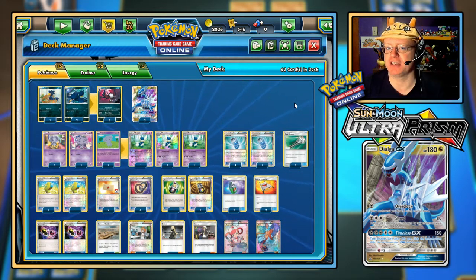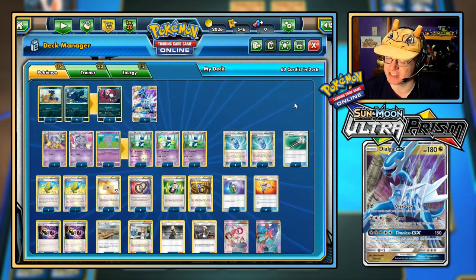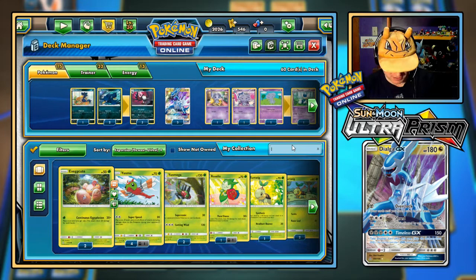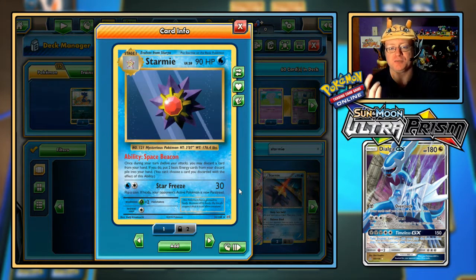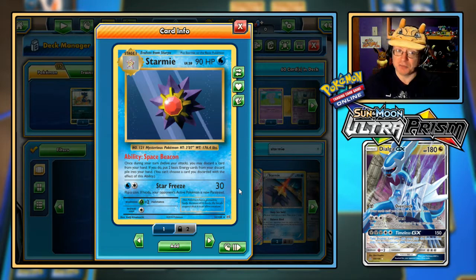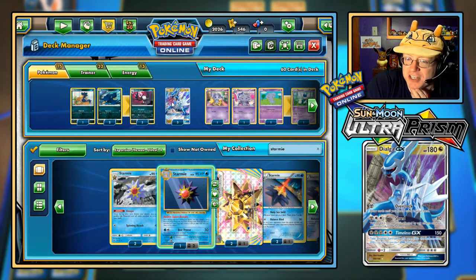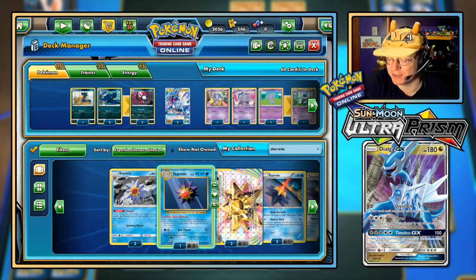There are other ways you can make use of the Timeless GX, like the draw support of — we saw it sort of with the opposing Frogadier deck — Starmie with the Space Beacon. Once during your turn, you can actually bring back two basic energy cards and discard a card from hand; it lets you do that twice. So if you need extra energy in hand you can do that. But it's kind of hard to think how you can really capitalize on getting two turns back to back — that's kind of the more creative, crazy idea I could come up with.